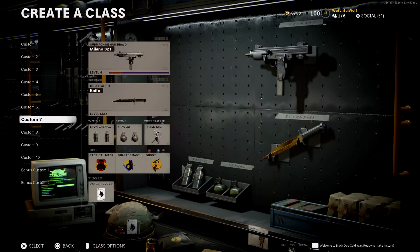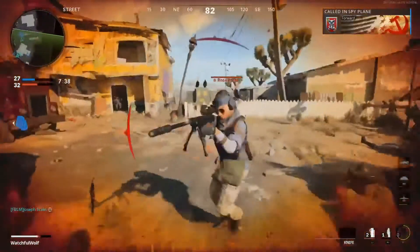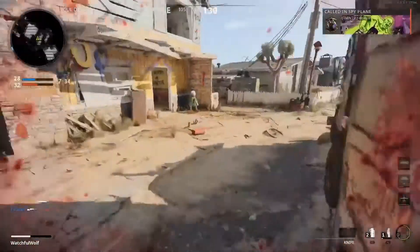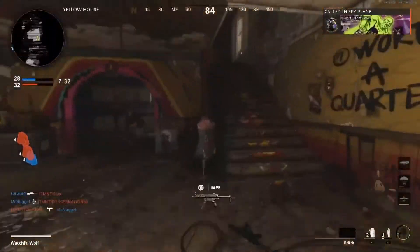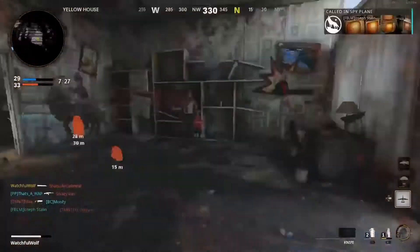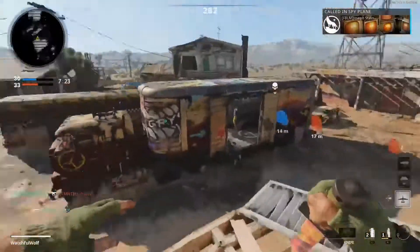My second class, which I pretty much used up until the stuns point, is just one stun with the Perk Greed wildcard. For perks, I ran Flak Jacket and Tac Mask for protection, Scavenger again, Tracker to follow my enemies, Ghost again, and Cold-Blooded because Nuketown usually has a lot of streaks up — but feel free to swap that for Ninja if streaks aren't much of an issue for you. The knife is actually a lot of fun to use, and with good movement I was often more successful with a knife than other weapons, surprisingly, at least on Nuketown.